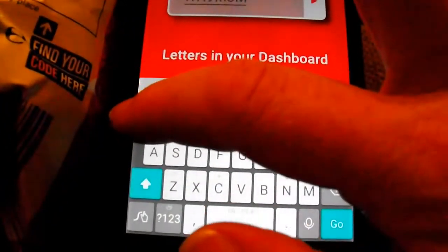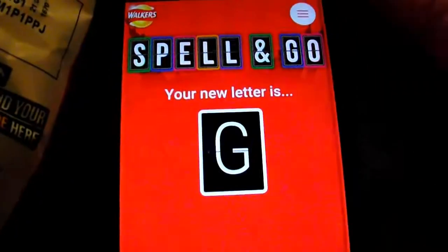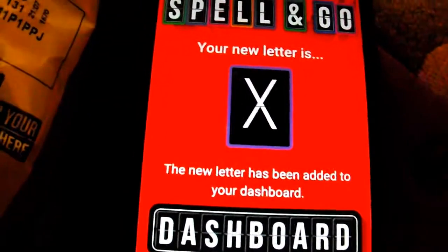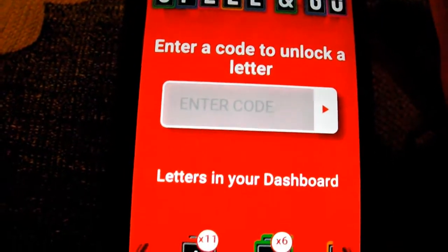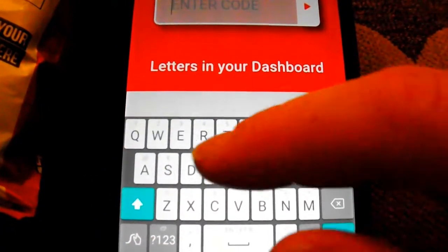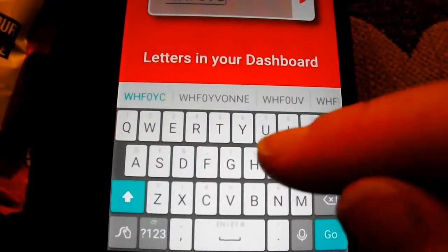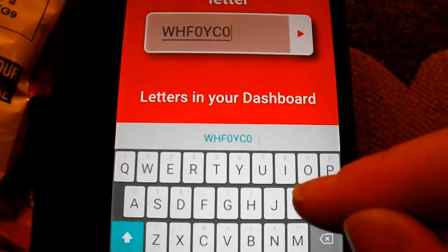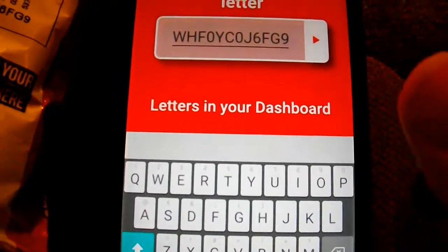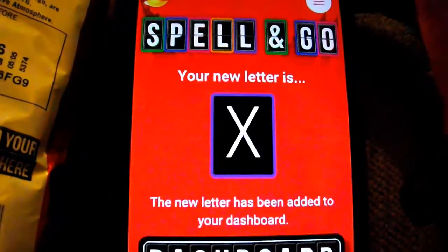Okay, second code from the second pack. The competition is on until the end of July, so there's still time to find one of the letters I'm missing. My new letter is X - I think I have two billion X's or something like that. Too many. Anyway, I'm not even sure if there is an actual holiday destination that contains the letter X. I can't remember. Third code...